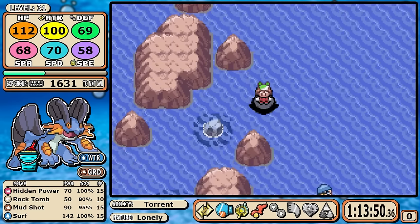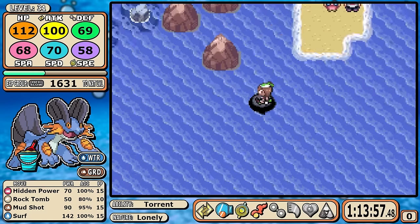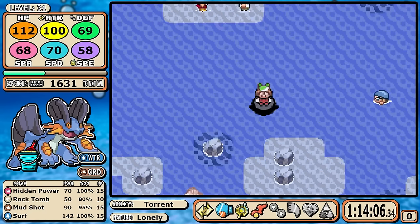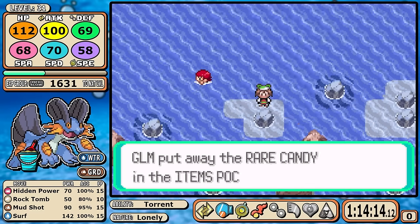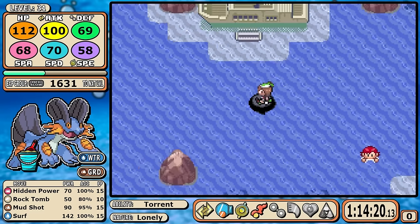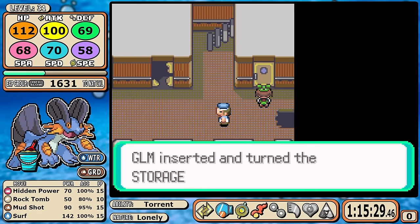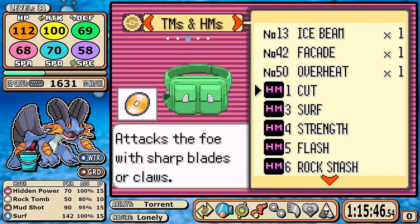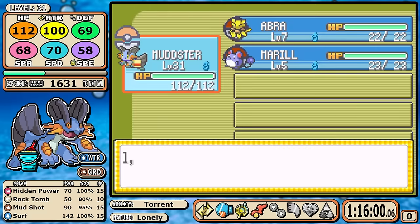After that comes the start of a few things Swampert needs to do that Rayquaza didn't have to. With access to Surf I'm going to run a few errands — the key is Surfing below Slateport to get some goodies. First is a rare candy hidden on a rock, and second I'm navigating to the Abandoned Ship to get Ice Beam. Ice Beam doesn't automatically mean our grass troubles are over, but it helps with the ultimate goal and it's a move that's going to stick with us through the whole playthrough.